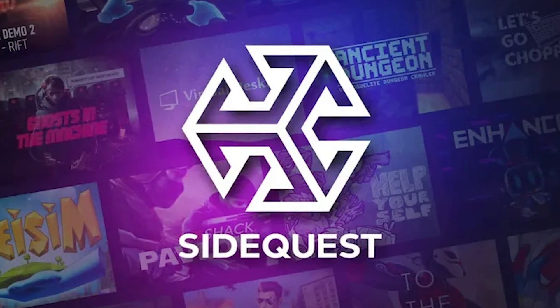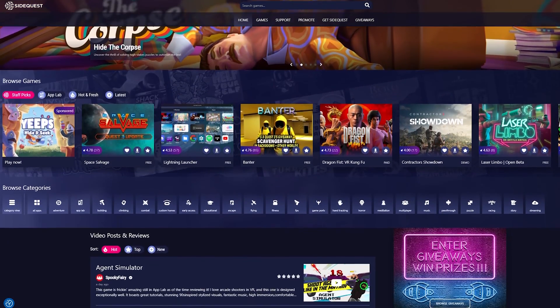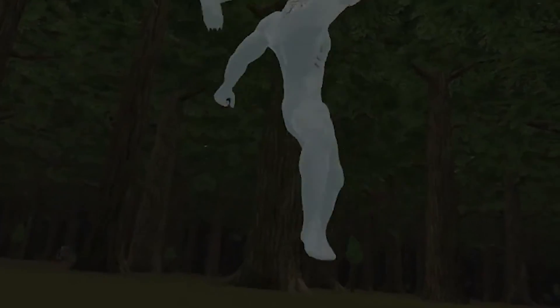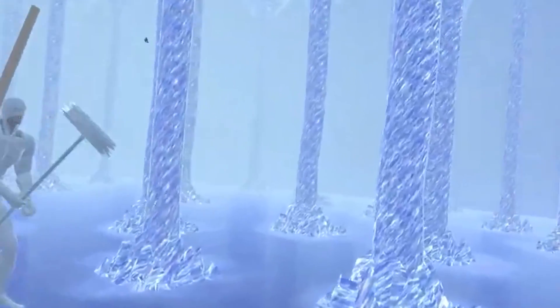So this is probably my all-time favorite of all the platforms right now. It's a third-party platform that allows users to sideload applications onto their headset. What it allows them to do is load whatever application onto whatever Quest or VR device they want, and they'll be able to play it without having to go through the Meta Store.